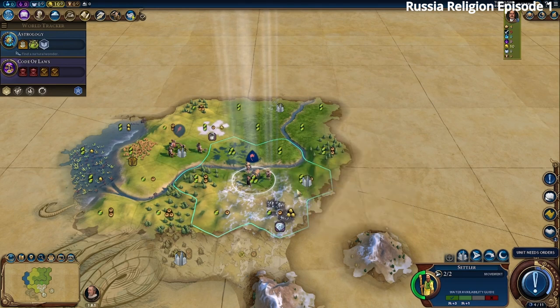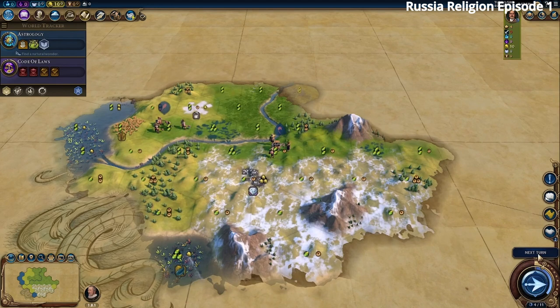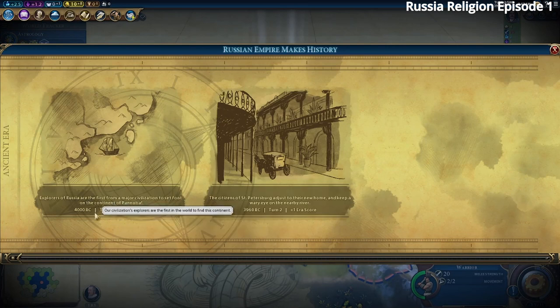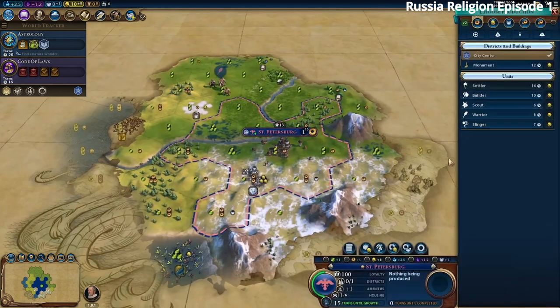We move one tile and settle there — it might be a better Lavra tile. We got four era score for being the first to find a continent, which is called Pontonia, plus one era score for settling on the river. We move our warrior and find some tea nearby. Now we need to start building something — probably some scouts to find goody huts.